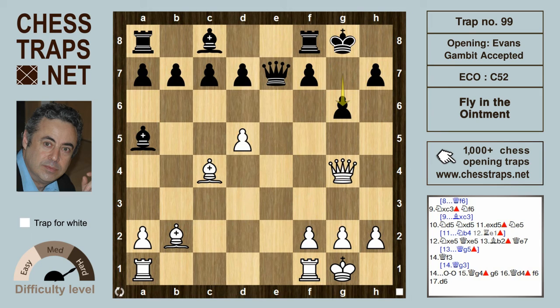G6 defends the mate threat, but queen d4 renews the threat of mate on g7 or h8. After f6 to block that diagonal, d6 is now winning for white, as we have check and the pawn is hitting the queen. White is materially a queen up and will be winning. This has been the Fly in the Ointment trap in the Evans Gambit Accepted. Thanks for watching, bye bye.